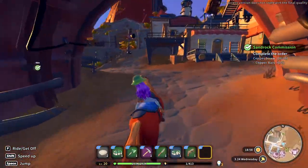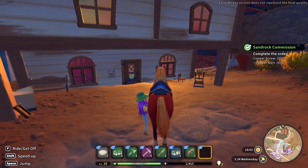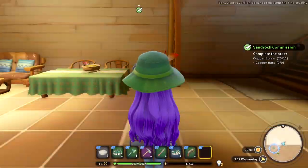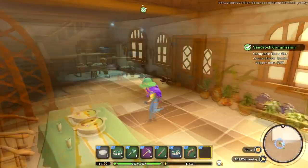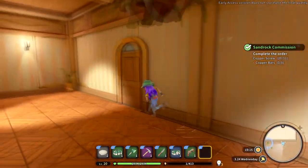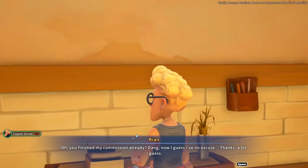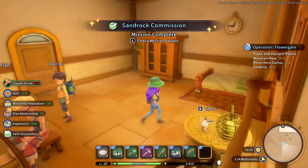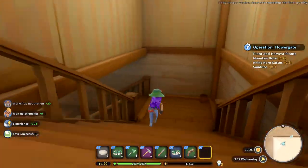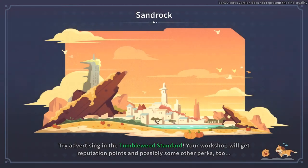We gotta go turn this commission in. I've gotta do these copper things as well. I think I've got enough to do those too, so that's good. Do I have all the artifact pieces? Let's have a look. Yeah, we got all the artifact pieces — we can turn that in now too! Happy times. We have now conquered that quest at long last. I really wanted to get that one done, so I'm super happy. Let's turn this one in to Rocky.